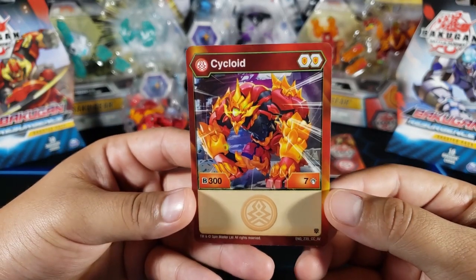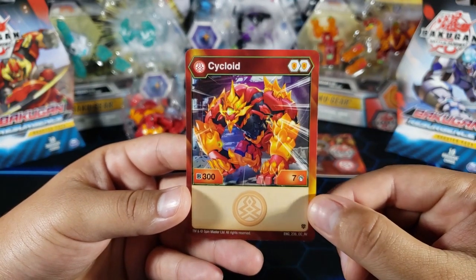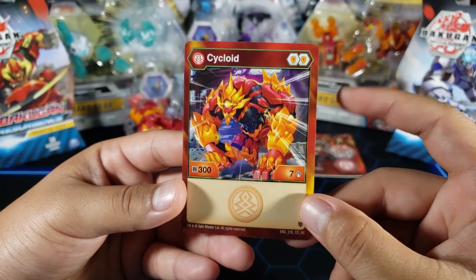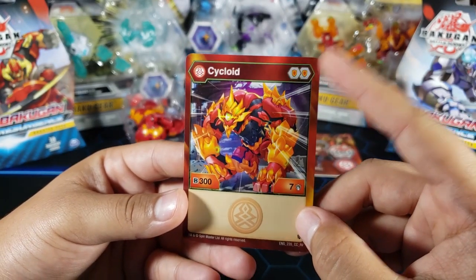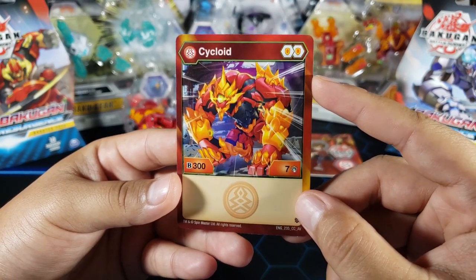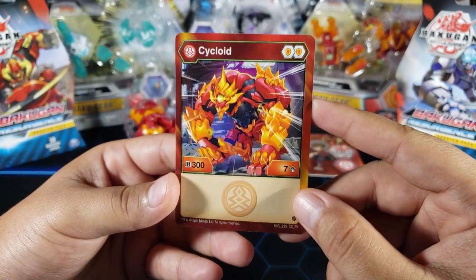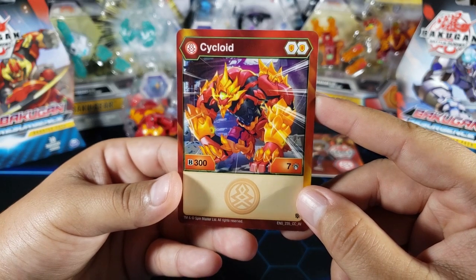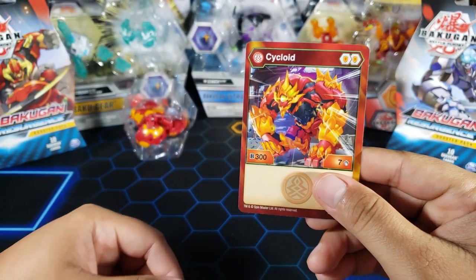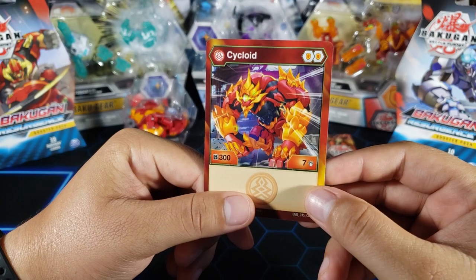Right now most Bakugan have around 600, maybe 700, so 300 is really low. But he does have seven attack, which is pretty good — that means you can use Might of Syndius or Mac, and instead of winning with B-power you can win with attack since it's pretty high. He does carry those two shields we were mentioning. In my opinion he looks pretty good if you're using Mac or Might of Syndius, but if you're not using those cards he might be too low at only 300 B-power.